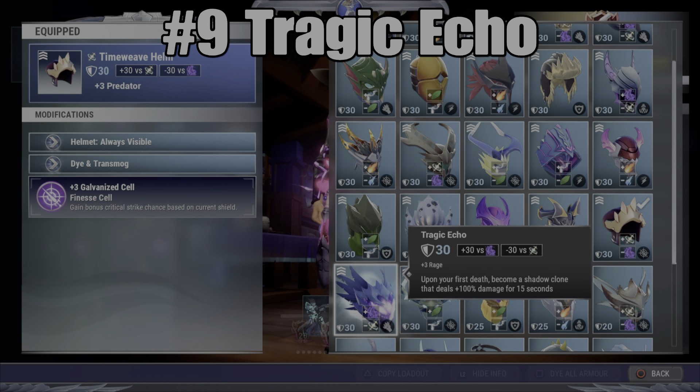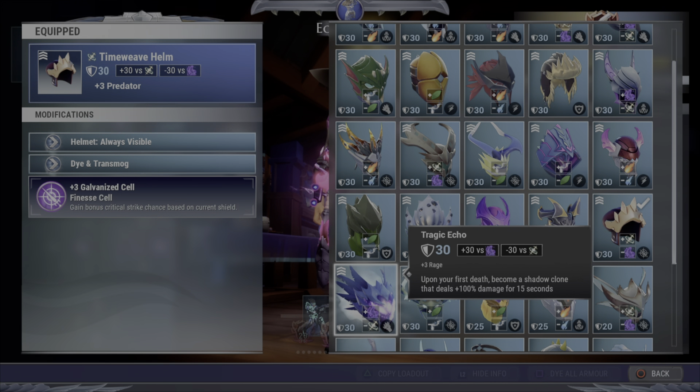We have the Tragic Echo at number 9. Now the Tragic Echo also used to be top tier back when Rage was pretty much just a must-have for every list, and it's not as good anymore, but it made the list for a couple of reasons. It's still kind of useful, especially for new players, but the biggest reason is because it's about to get a lot better with the release of the new OmniCell coming out. I'm kind of preemptively giving it a 9 right now, because you have to hurt yourself to get a power boost with the new OmniCell, so that's going to pop the Rage effect. It's also got the unique effect on it and a power slot, so it's probably going to get bumped up to around number 5, 6, or 7 after the OmniCell comes out, but for now I'm going to leave it at 9.